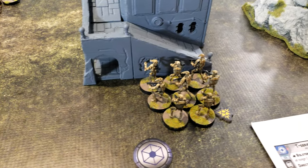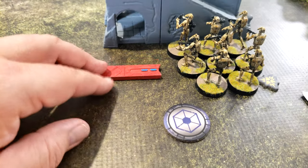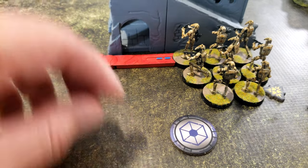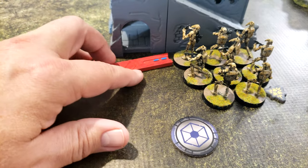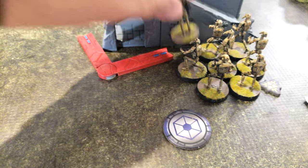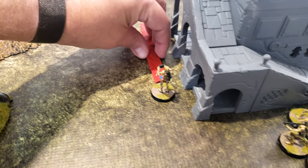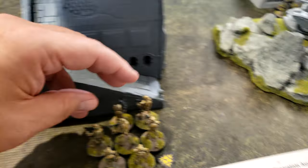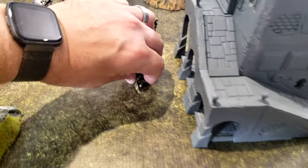My last unit of infantry over here. Roll their suppression — they keep it. I'm going to move twice, using the squad leader here, which can actually get fairly close around there. And we'll race forward into the fray.